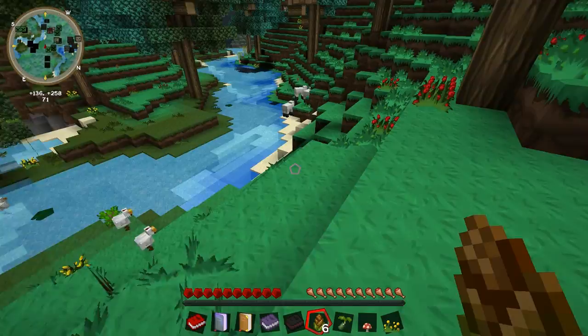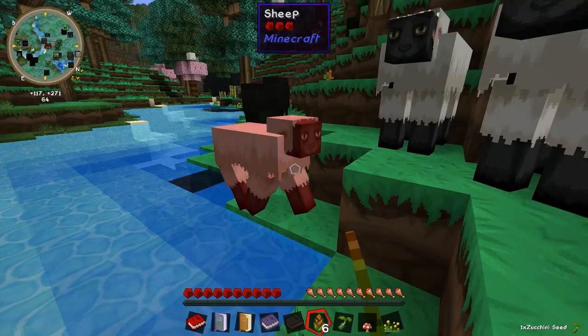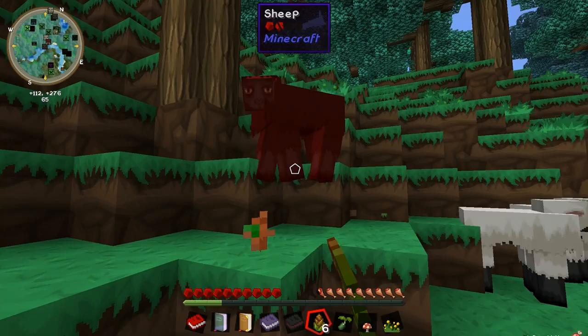Obviously, the first thing to do whenever you start in a Minecraft world is to punch wood and punch trees and get some wood. But I don't want to do that just yet because I need to work out where I'm going to make my base. The first thing I need is probably a bed so that when I do die, I can respawn right next to wherever I died. So let's just kill some of these sheep and get that done.